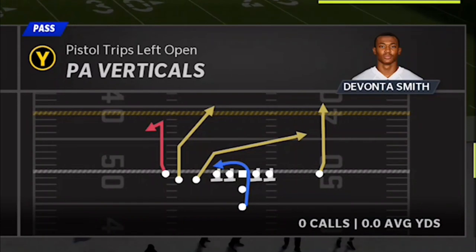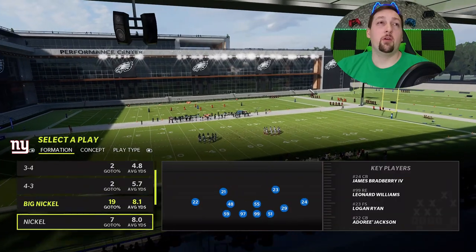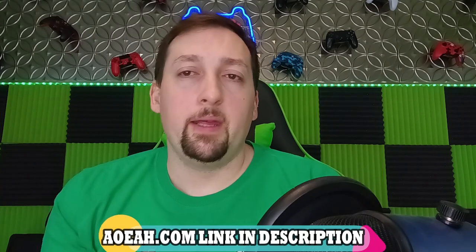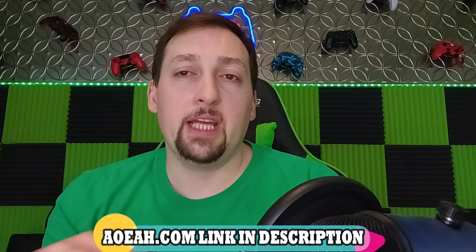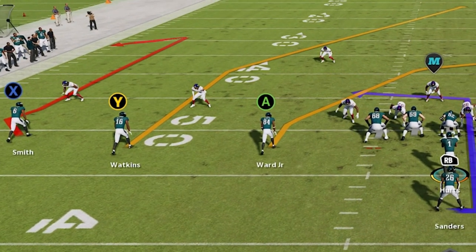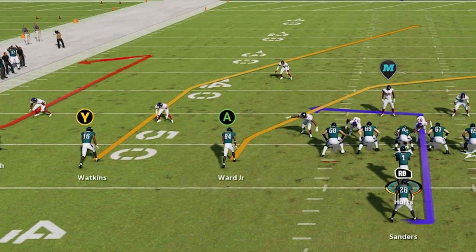The play is the PA Verticals. On the defensive side, we're going to start off with Cover 2 — Tampa 2 specifically. Now, this is a very glitchy setup when it comes to the two routes. The Y route and the A route are probably two of the best routes when it comes to hitting one-play touchdowns in the game.